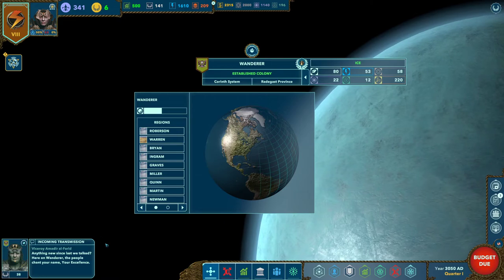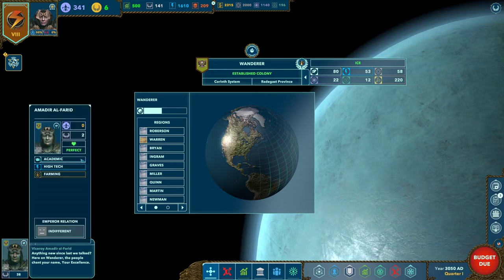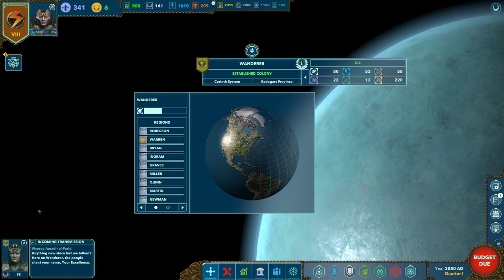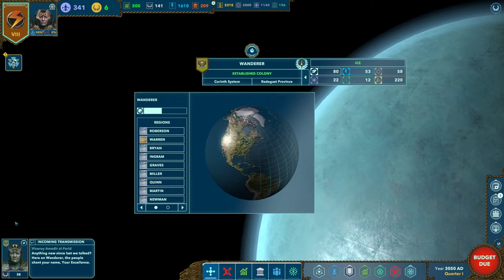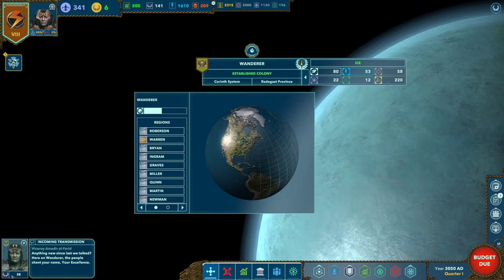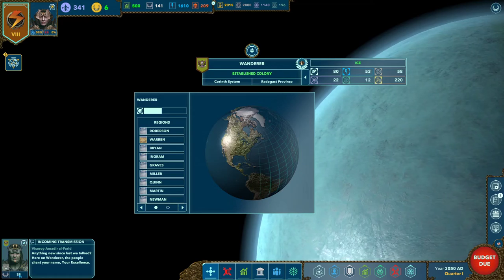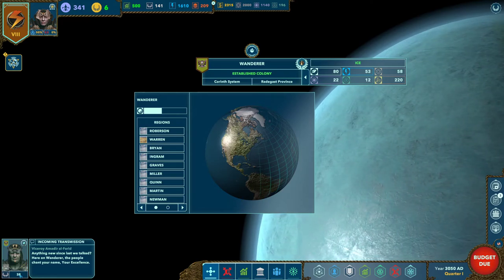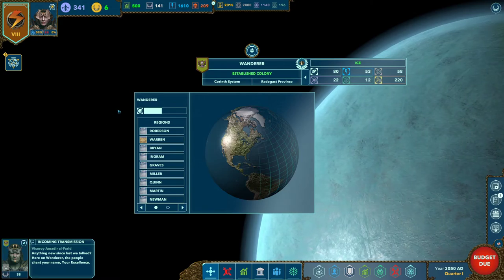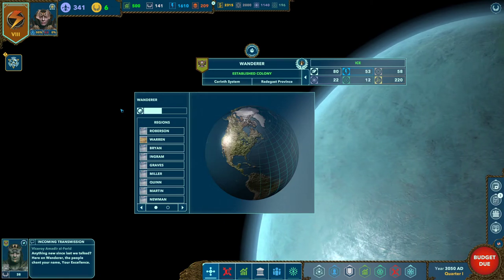Over here is your active leader. Since we have the Viceroy selected for the planet, you get a little transmission and can click on them to open their character screen, which we'll get into in a future Let's Play. Every character card shows their house, their rank, and your relationship with them. Since this is a Viceroy, it also shows their government skill, which is important when determining ADM generation.